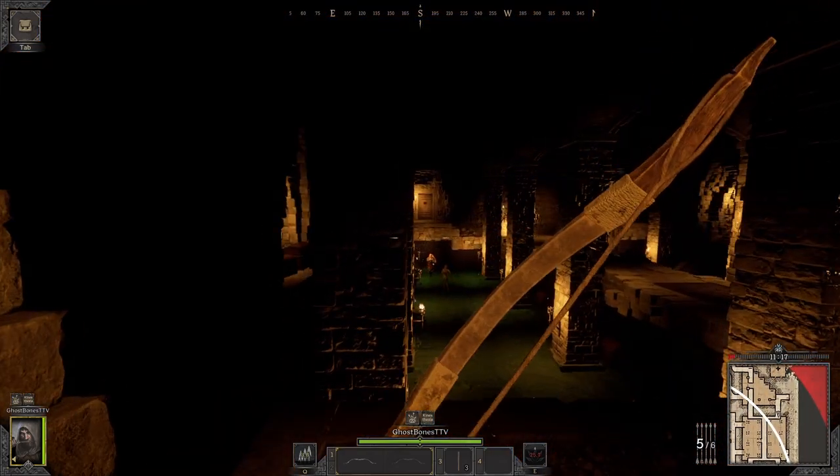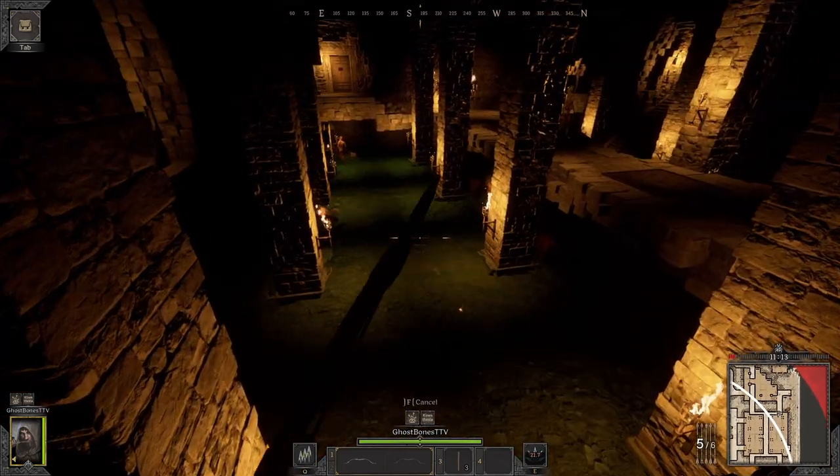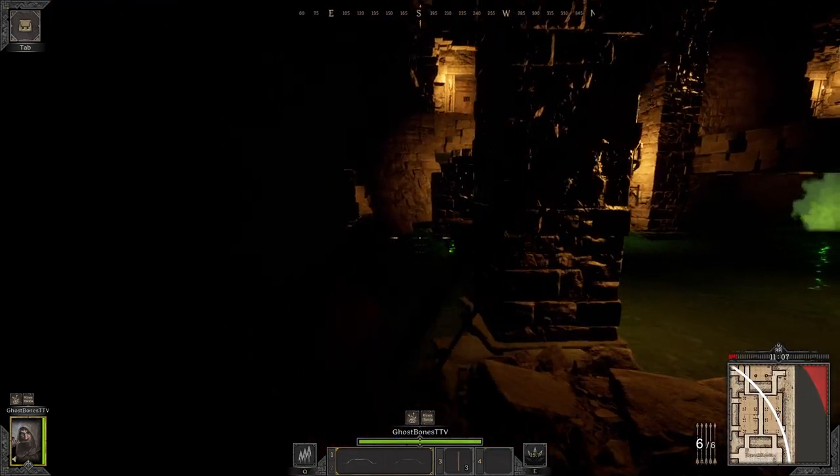All right, let's go. How to kite as a ranger in Dark and Darker. For context on this clip, I'm using the recurve bow — the complete standard one you get when you spawn — and I'm using absolutely no clothes here for speed.